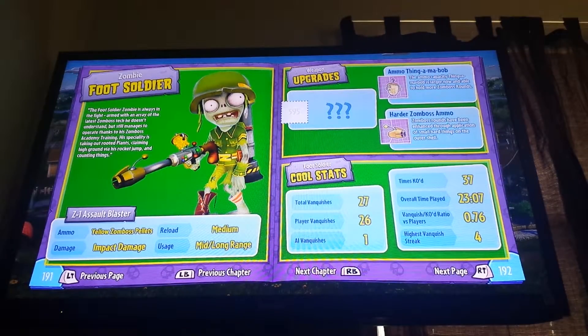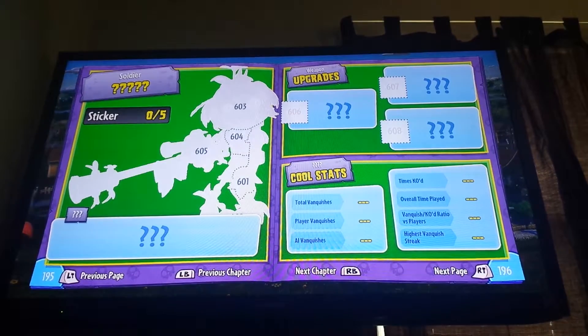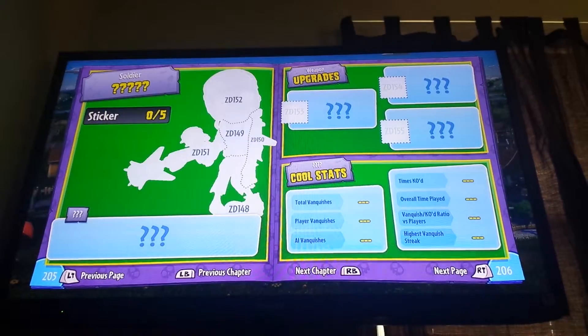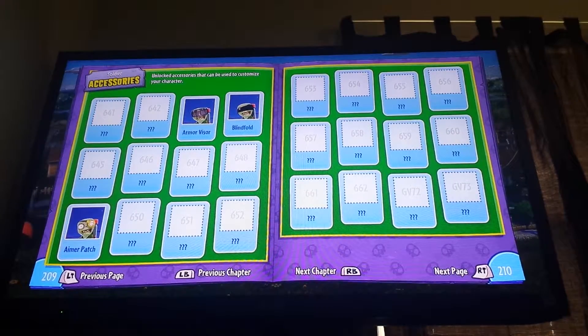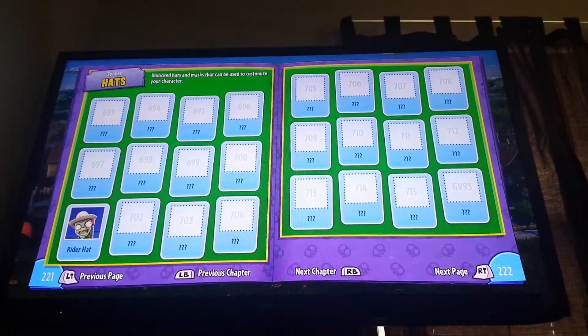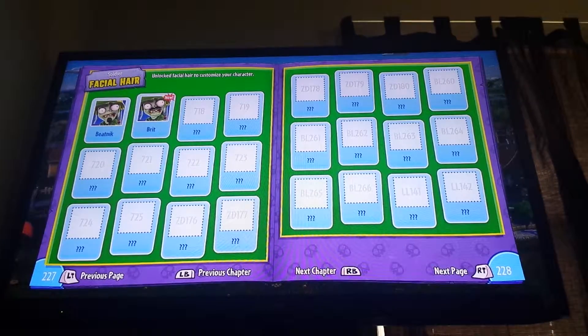For foot soldier, for weapon upgrades we have ammo thingamabob and heart of zombies. For ability we have RPG, rocket jump, and zombie stink cloud. This is the ice one I believe. This is the centurion. For accessories we have armor visor, blindfold, and armor patch. For hats we have rider hat. For facial hair we have beatnik and brit.